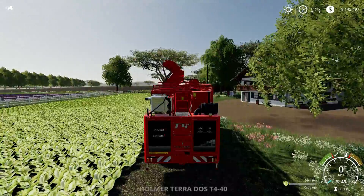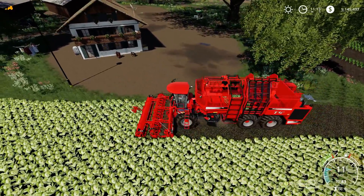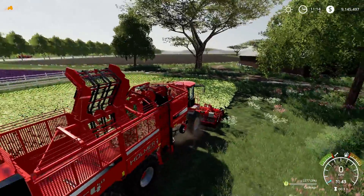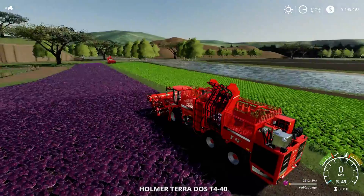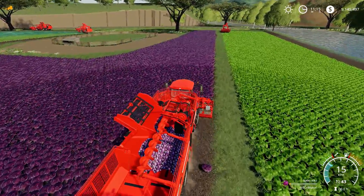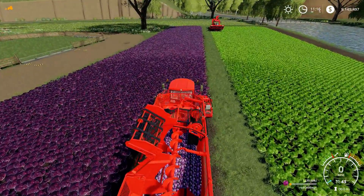Next up is cabbage — same deal, just get down there harvesting. Obviously it's a bit ridiculous to harvest cabbages with a Homer, but for the game's sake we had to make a plan. Red cabbage is exactly the same as cabbage, just a different color, but I like the red cabbage field — it looks nice, that purple color — and I like how the red cabbages look in the tank.